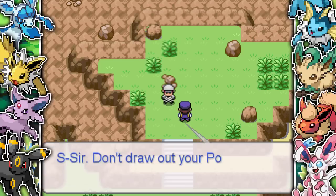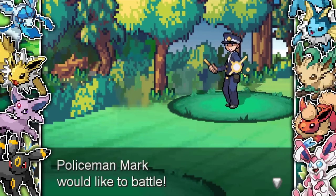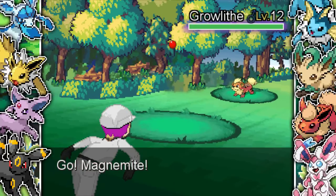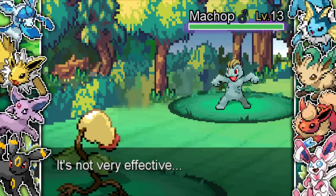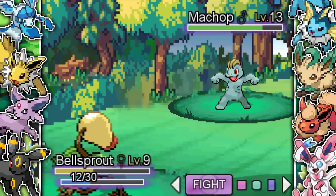We find the policeman — we had to basically lure him to this cave and then give him a distress signal so we can rob him. Because he's a policeman though, he has a Growlithe — fire type. Not great for me. I send in Magnemite, this thing's got Ember and Intimidate. We do take out the Growlithe, but then of course he also has a Machop — fire and fighting Pokemon that are both good against my steel type. The game designer definitely knew what they were doing, putting lots of steel counters in the game.